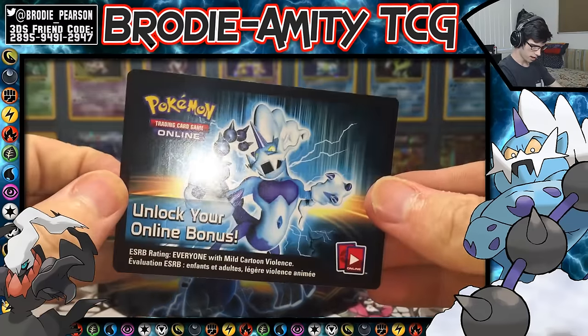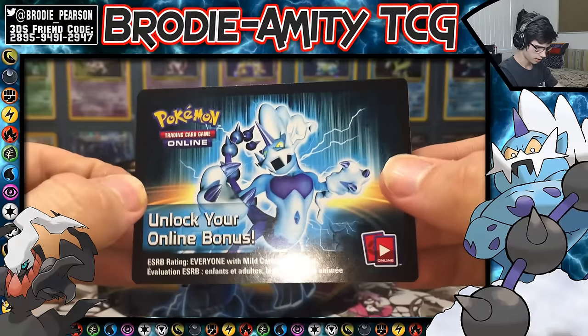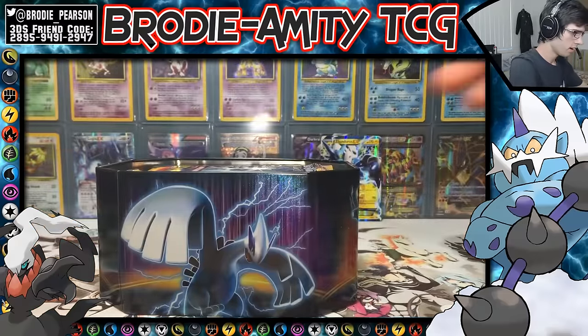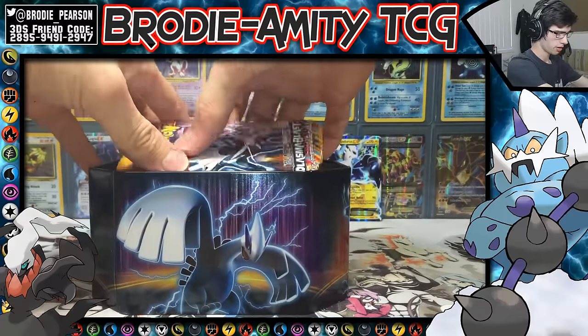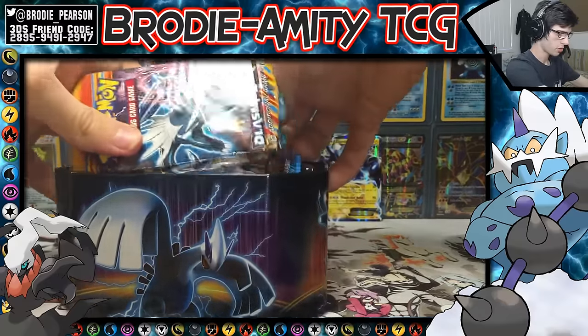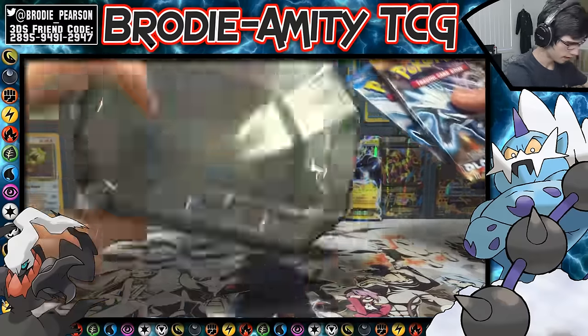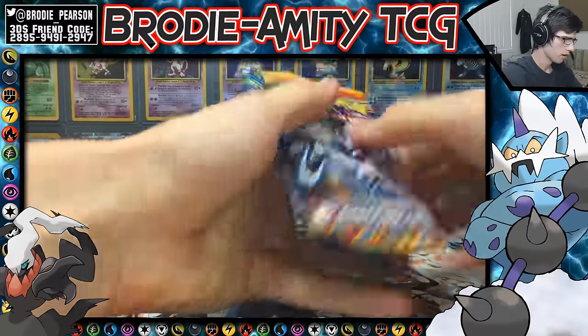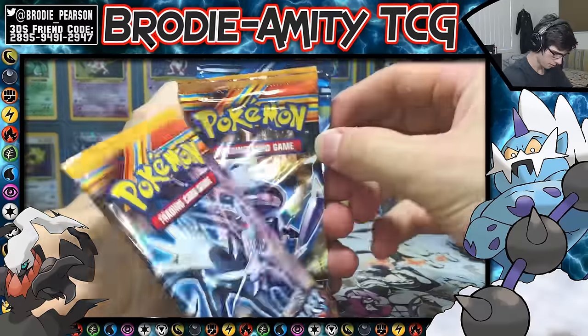You have the code card — I love these code cards because there's actually detail to them compared to the newer ones. The newer ones are just plain with the green, you guys should know what I'm talking about. So that's the tin — and we have Plasma Blast, two packs of that, Plasma Freeze, and Plasma Storm.